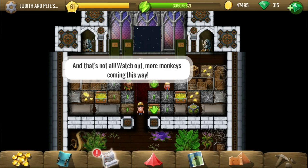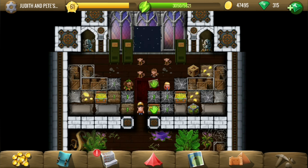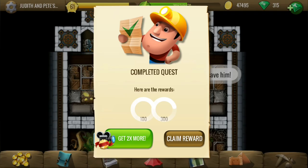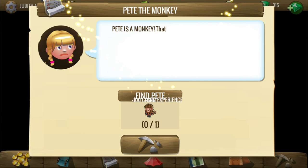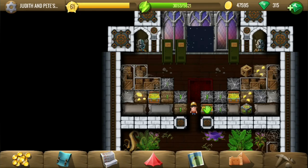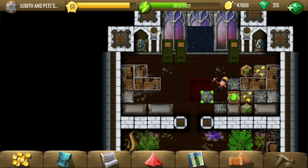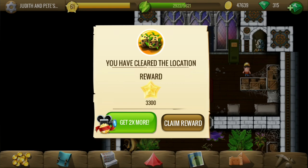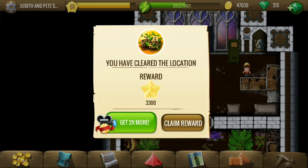He turned into a monkey - wow! And some more monkeys are also coming. They took him away. I think that would be it for this quest - yes, that's it. In the next quest, we are going to find Pete, free him, and turn him into a human again maybe. I like it but I mistakenly pressed 'does not like' - anyway, we can rectify it later. Few more tiles and we should be done. There were fewer so it was hard to miss anything at all. Thank you for watching, see you in the next one.